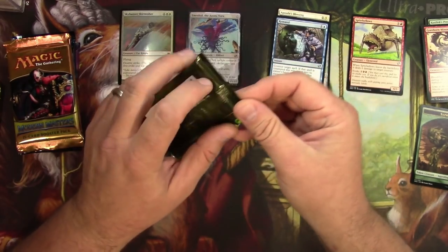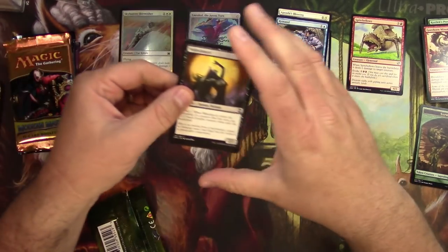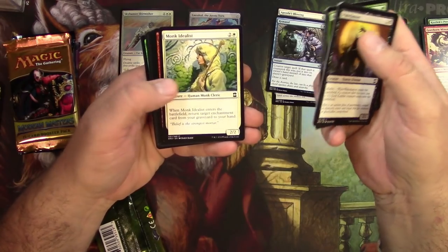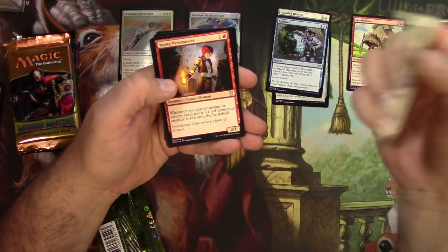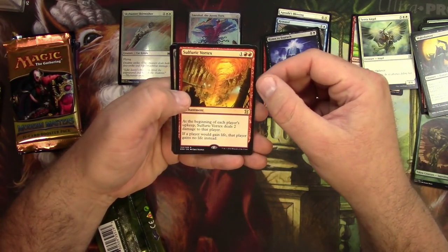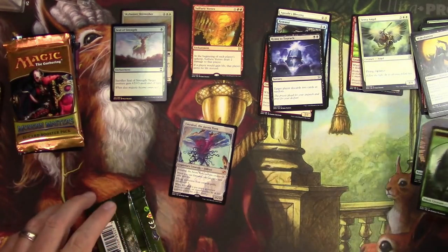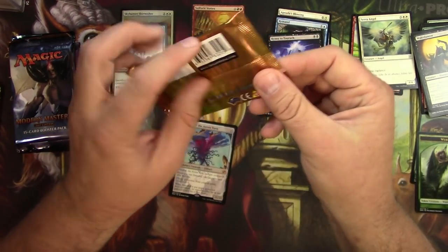Next up, Eternal Masters — is anyone still watching this video? Here we go. Another Raise the Alarm — they really like reprinting that card. A Monk Idealist, Deep Analysis, Young Pyromancer — that's good — Him-to-Turak is good, and Sulfuric Vortex as the rare. I don't know if it's really that great of a rare. And there's a token and a foil.